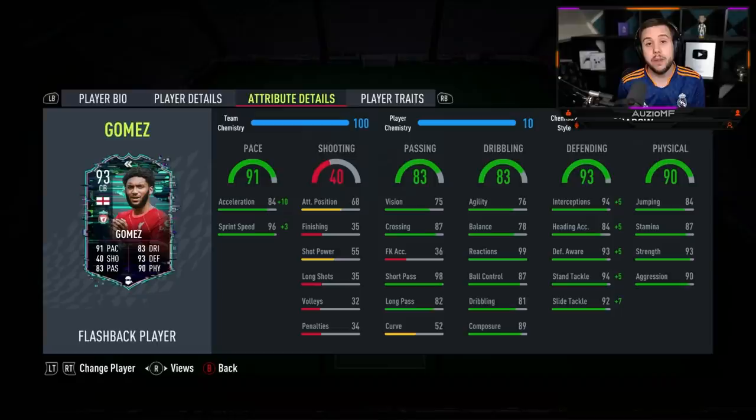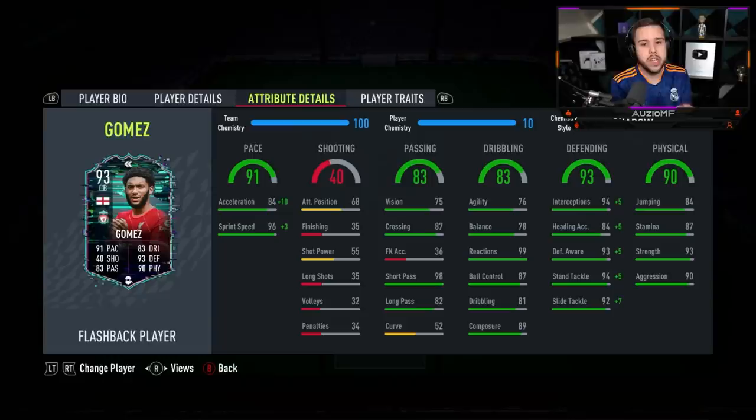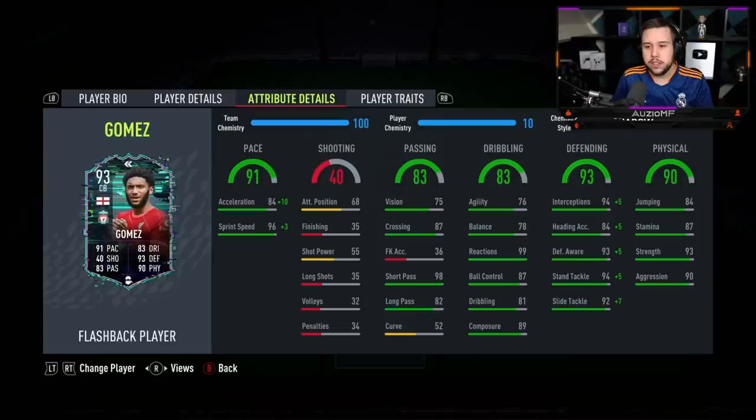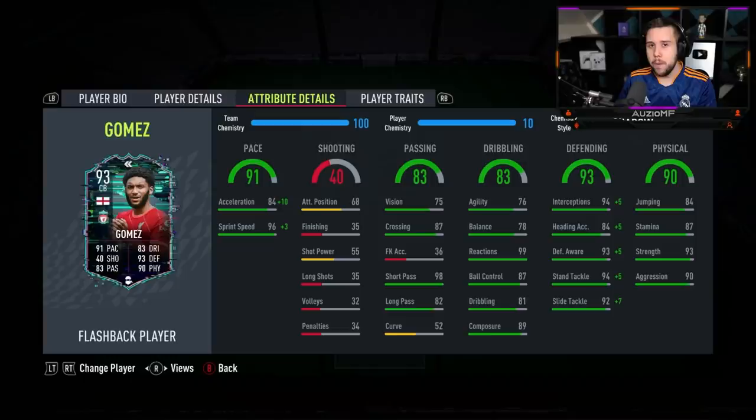The pace on this card with the shadow chem style is incredible — he was catching up to players for fun and getting out to players for fun. His transition speed was beautiful; there were so many situations where he needed good transition speed and he did so well to get back into position and put in a very good tackle. Passing ability: some over-the-top through balls were beautiful, others not great — that's what you expect from 82 long passing and 75 vision. Short passing was beautiful; he didn't screw up a single pass into the middle.